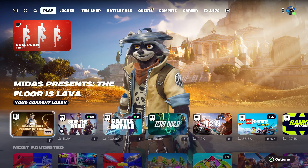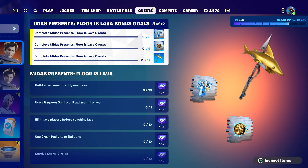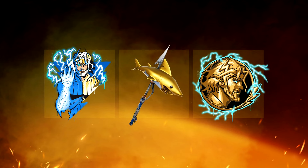There is a new mode in BR called Floor is Lava, and there are some rewards you can get from this mode. Once you complete three quests you'll get a spray. When you complete six you'll get another spray, and when you complete 12 Floor is Lava quests you'll get the golden shark pickaxe.